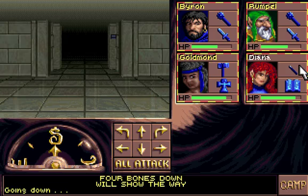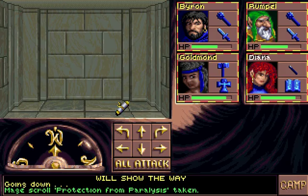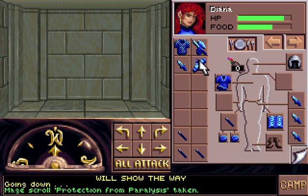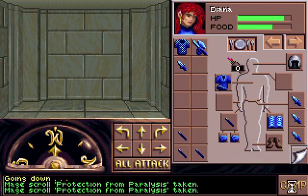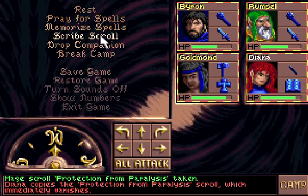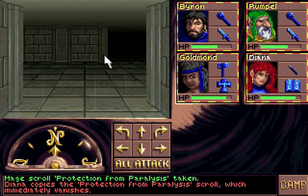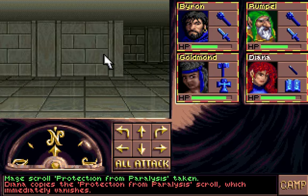Can I get my hammer back please? What do we have here? Protection from paralysis, okay. If you want to scribe that, I think you have to scribe it like that. And yeah, it works. What's on the other side? Nothing! That's not really much.